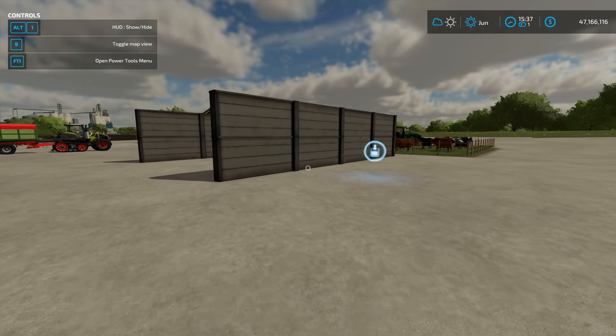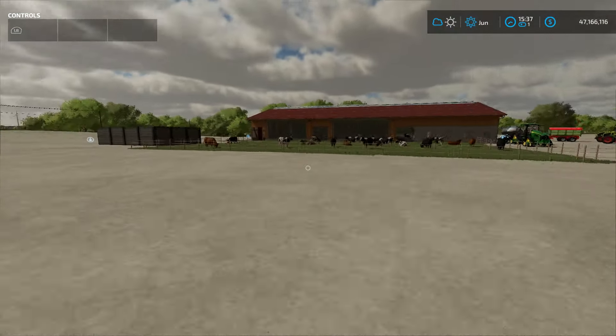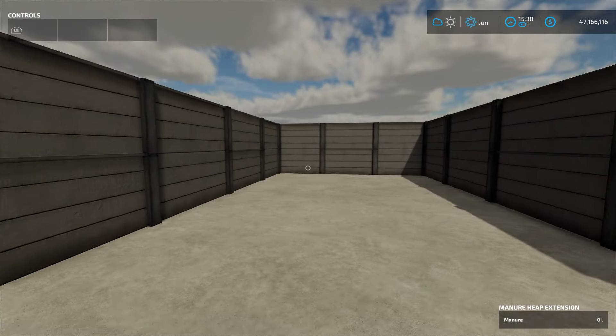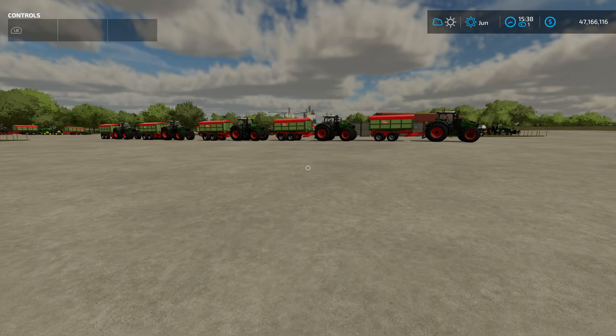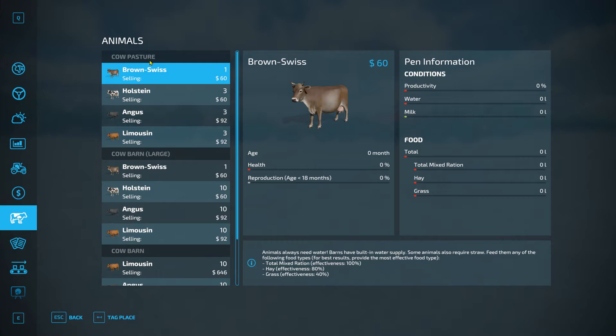I've got a manure heap by each barn. Once your cows start producing manure it will come out into that heap. Now the first thing we need to do to get productivity from our cattle is feed them. Go into your menu, go down to cattle, and you'll see the pen information: conditions, productivity, water, milk, and food. For the small cow pasture you can give them total mixed ration, hay, or grass.